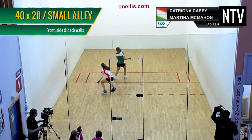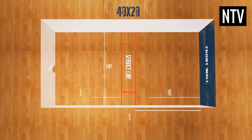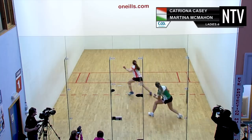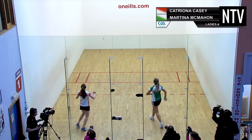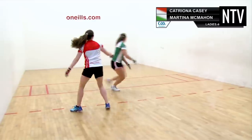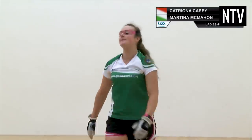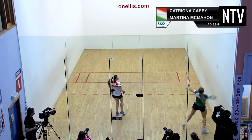The second variation is 4020, sometimes called Small Alley, named after its court dimensions of 40ft by 20ft, with a front wall of 20ft squared. The court has four walls, keeping the ball in play at all times, and players can use the side and back walls to help them. This is the most popular form of the game in Ireland and the US, as it is virtually identical to four-wall American handball, and players from both countries can adapt to each other's rule differences fairly easily.